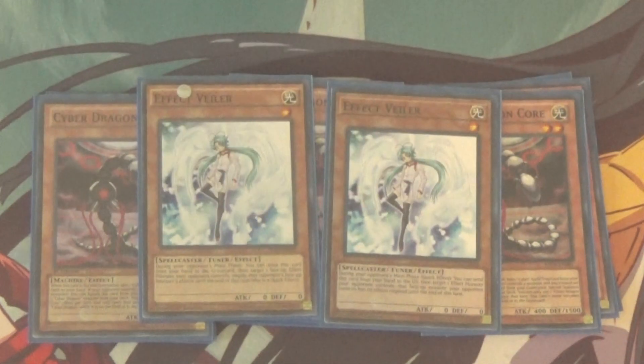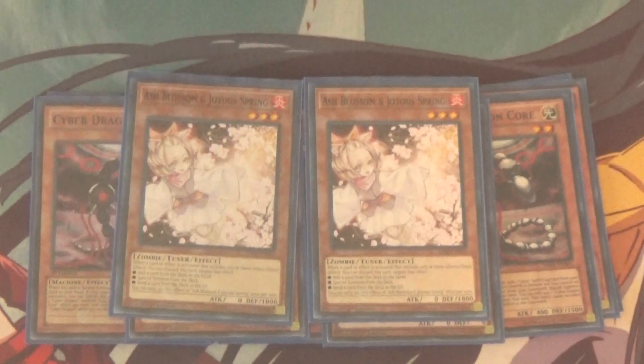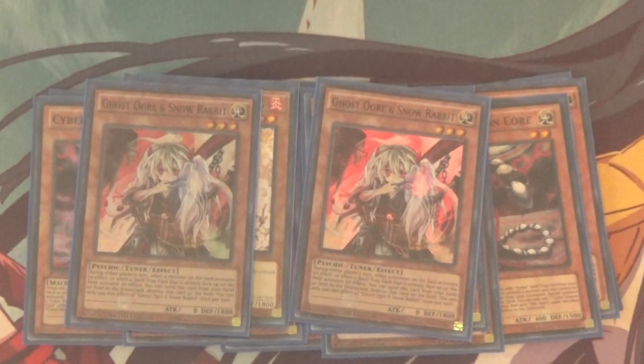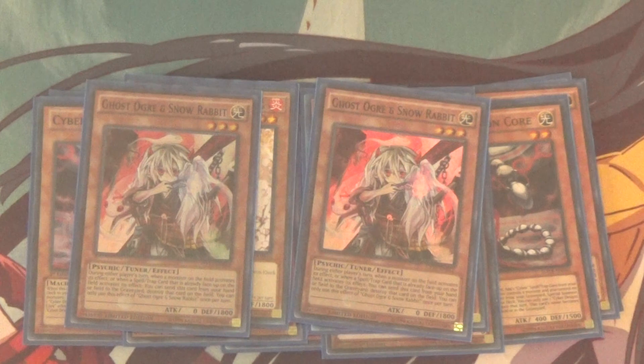Moving on, we've got Double Effect Veiler for hand trap control, because you always go second with this deck — you never go first with Cyber Dragon. We've got Double Effect Veiler, Double Ash Blossom, and Double Ghost Ogre, so that we can at least have a chance against whatever our opponent does to set up a board of four to five negations. Cyber Dragons are an OTK deck through and through, and you need to be able to play during your turn, so you've got to sit there, let your opponent play Solitaire, and try to negate stuff. If I had the money for Impermanences, I'd probably be playing those as well.